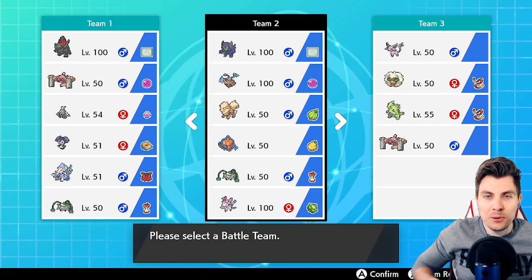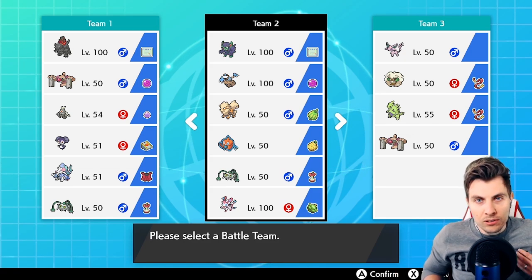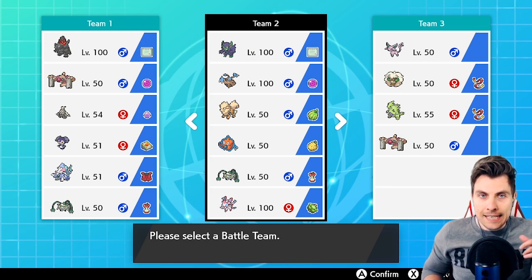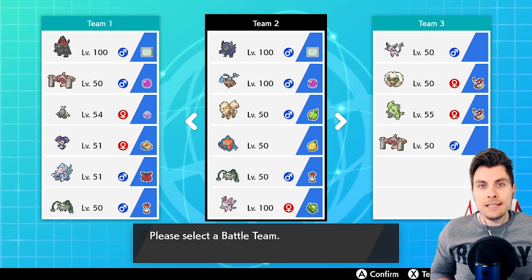Hello friends and welcome back to another episode of our VGC 2020 battle series. My name is Lee, also known as Osiris, and in today's episode we're going to be featuring a Gigantamax Grimmsnarl team — a very fun team I've been doing a bit of work around the last couple of weeks trying to get it to work.